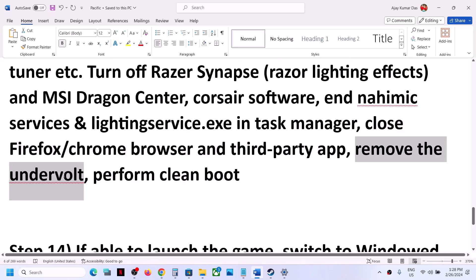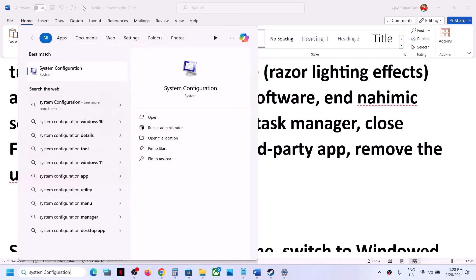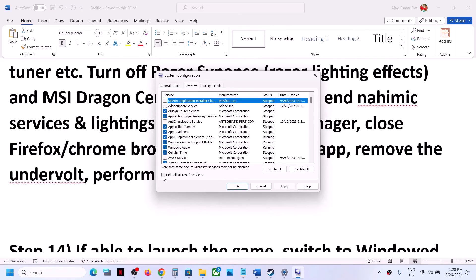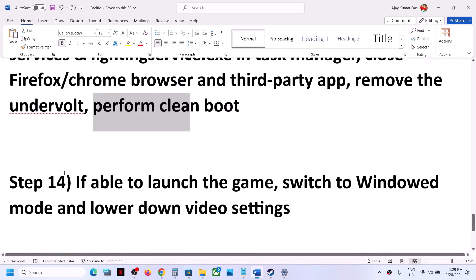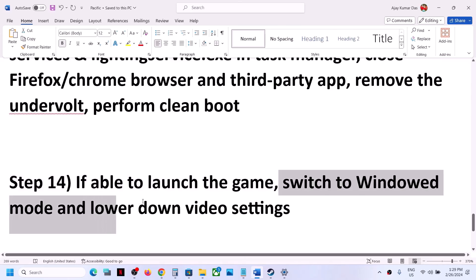To perform a clean boot, type System Configuration in the Windows search box. Go to the Services tab, check Hide All Microsoft Services, then click Disable All. Click Apply and OK, then restart. If you are able to launch the game after the clean boot, switch to windowed mode and lower the graphics settings — if the preset is set to High or Ultra, try Medium or Low.